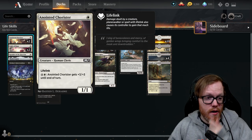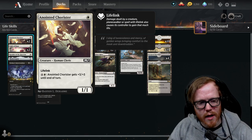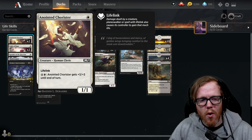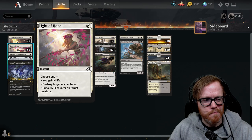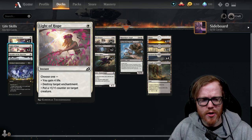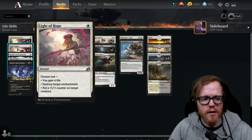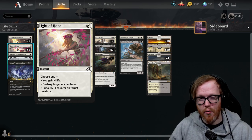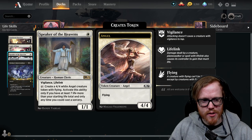Going through the deck: Charmed Stray is a human cleric for one mana, a 1/1 lifelinker; in the later game you can tap five mana to give it plus-three/plus-three — it's okay but not amazing, especially if we're not going the cleric route, so it's one to remove early on. Light's Hope is a pretty versatile card — if you gain four life you can destroy target enchantment, which is decent, and putting a plus-one/plus-one counter on a creature is actually useful; I've countered Heartless Act by putting a counter on the targeted creature before it resolves.